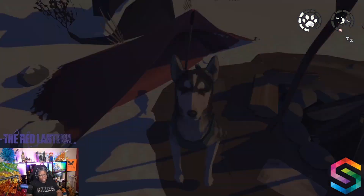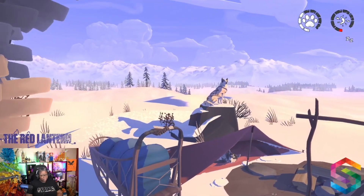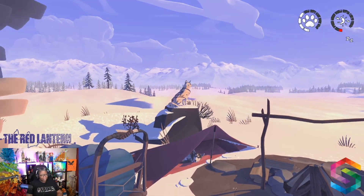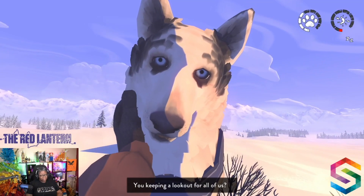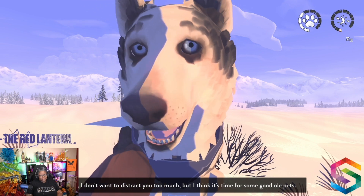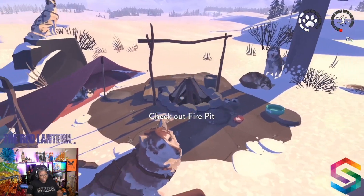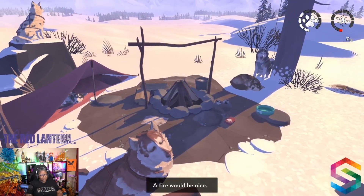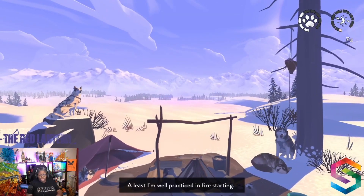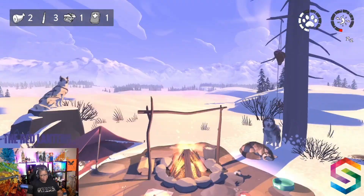Let's pet Chomper — you seem to really be coming into your own. Then we will pet Stilton up top. Are you keeping a lookout for all of us? I don't want to distract you too much, but maybe some of these pets and a bit of a scratch here. We'll check out the fire pit — the fire would be nice. We have two fire starters so we'll use one of those, and then we will cook.